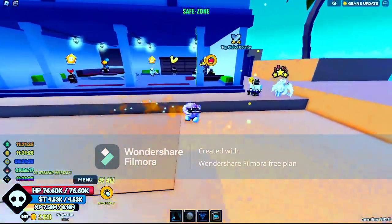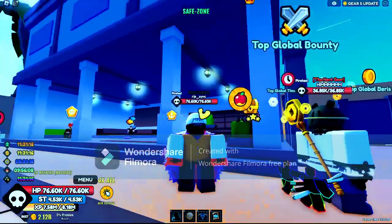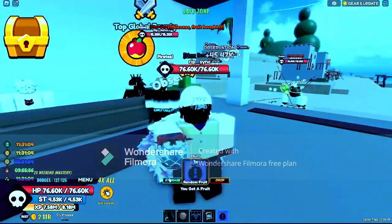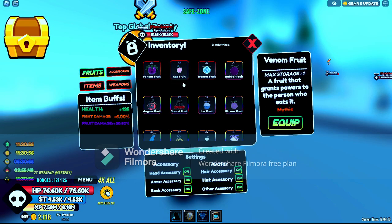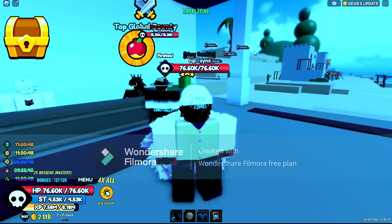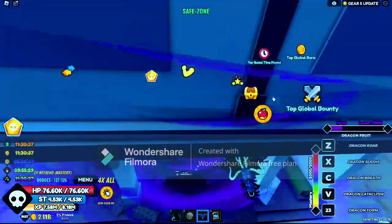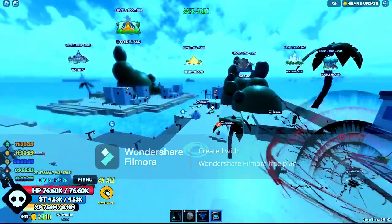Made it over to Whiskey Peak. I do have Haki V3. I get the tremor fruit — the YouTuber luck is kicking in! Three mythicals — I got venom, tremor, rubber, gas, magma, paw — a lot of devil fruits. The stock is about to change, so I'm gonna meet y'all at Alabaster. I'll be right back.